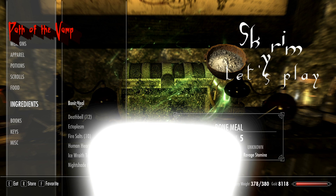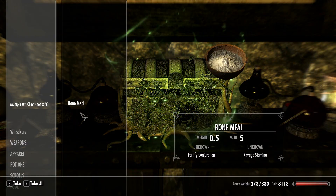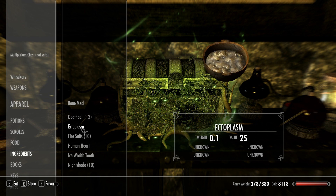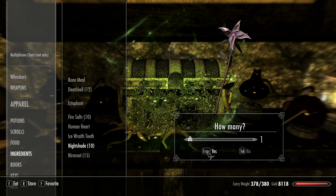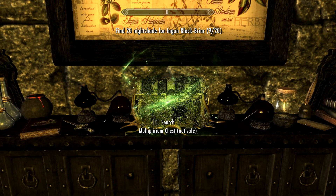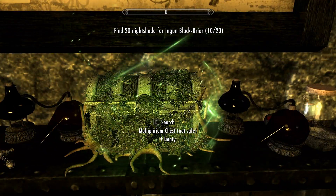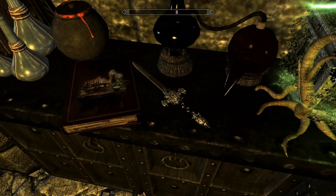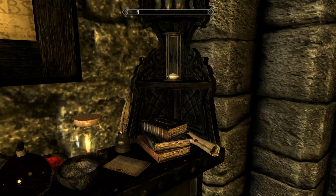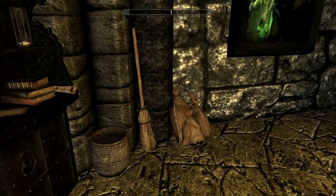So if I take an ingredient in here, let's say Bonemail for example, and look at it again — nope, doesn't do that. Oh, we got one of these, let's just take one for now. Yeah, doesn't work. Multiplarium Chest — I gotta read up on that. But very, very cool indeed.